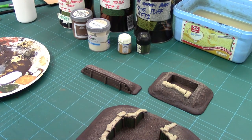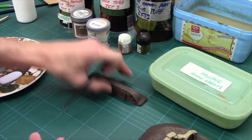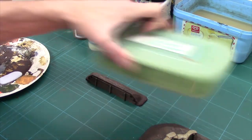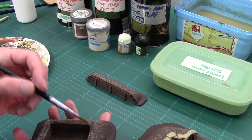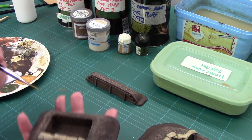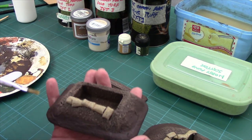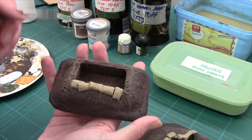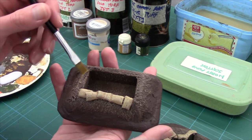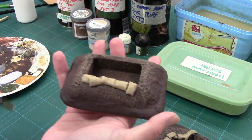Now we're onto the flocking stage. I've got my standard mid-tone flock in two shades — a light one and a dark one. I'm going to use the light towards the edges. I'm going to get this PVA'd up, then show you what I'm going to do. I've gone about three quarters of the way up with PVA, then just occasionally stippled a few bits towards the last quarter. This is going to be broken earth around the top, so I don't want a full covering — and it'll probably be more dried-looking towards the top.